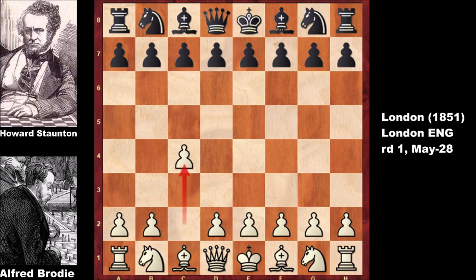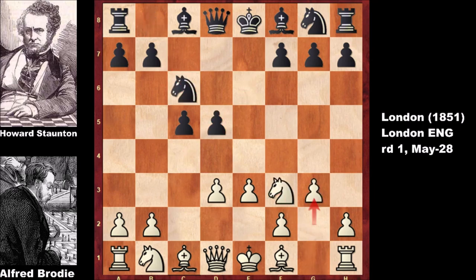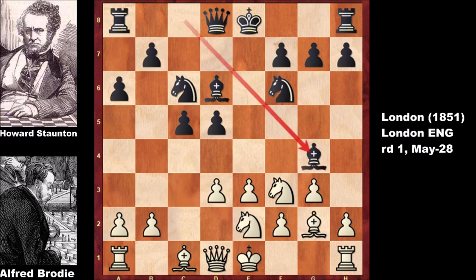Alfred Brody starts the game with c4, the English Opening; c5, the symmetrical variation; d3, e6, e3, d5, c takes d5, e takes d5, knight to f3, knight to c6, g3, knight to f6, bishop to g2, bishop to d6, knight to c3, a6, knight to e2, bishop to g4, a3.